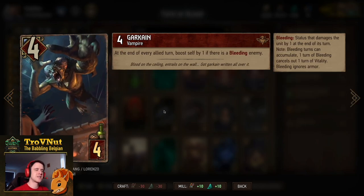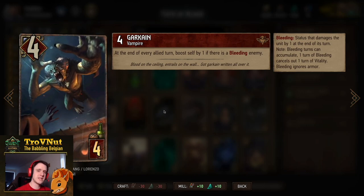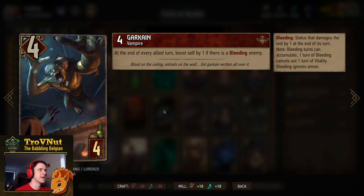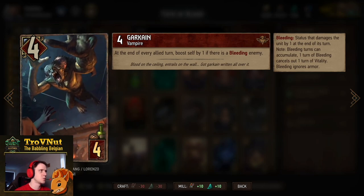We have our first engine card, the Garkane. Four power for four provisions. At the end of every allied turn, if there is a bleeding enemy, you boost this card by one automatically. A simple one-point engine, comparable to the Wadanian Knights from last week.